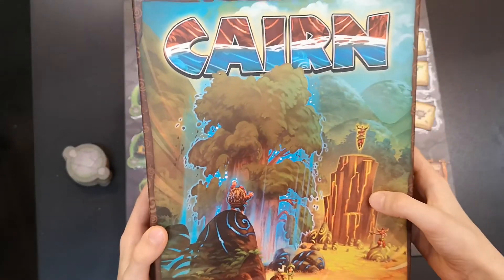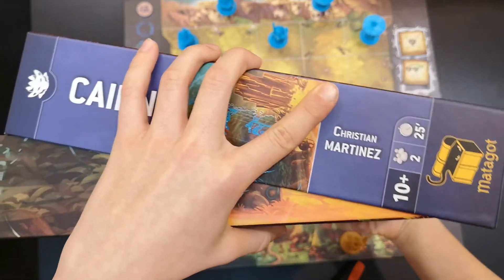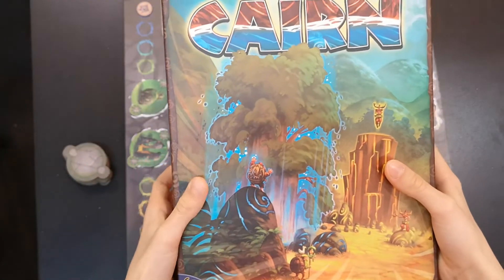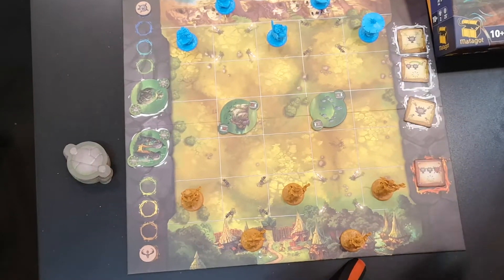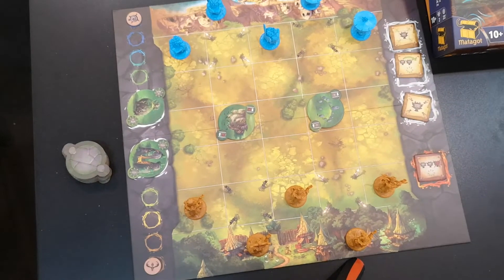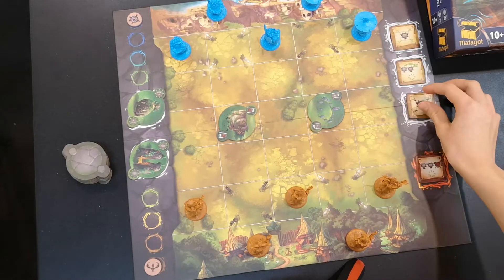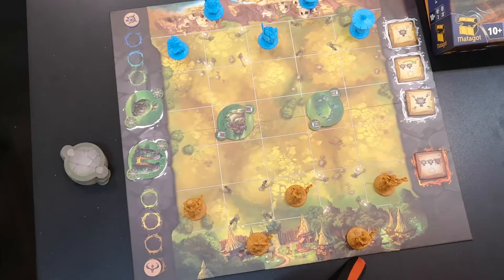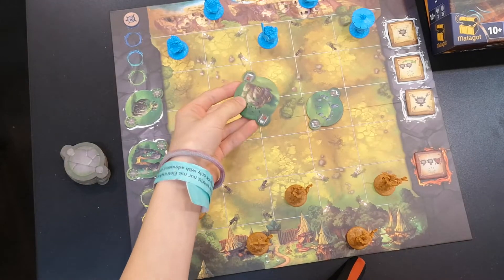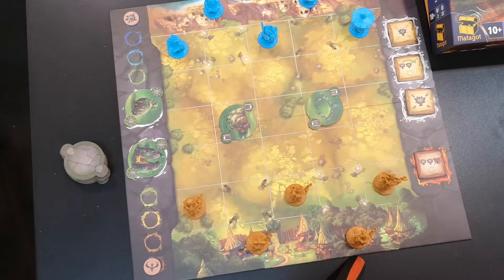Hello! Today I'm going to show you how to play Cards by Cristian Martinez. It's for 2 players, 25 minutes, and age 10 plus. Here we are with the Forest and the Sea. To win, you need to make 3 megaliths first.